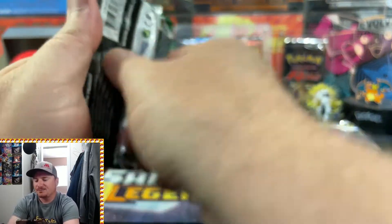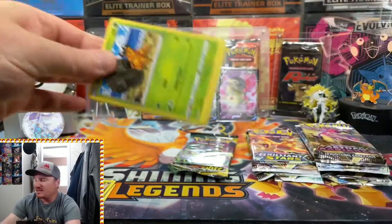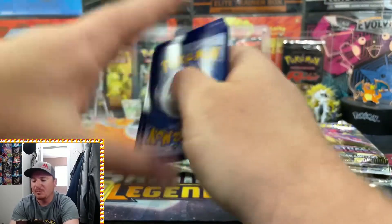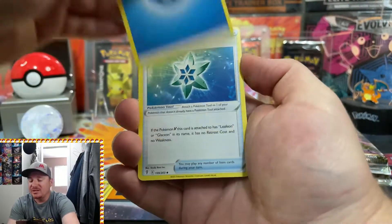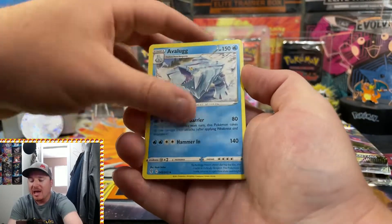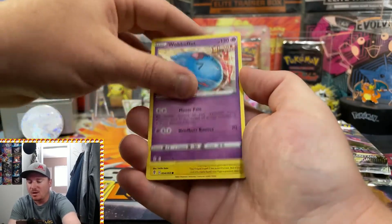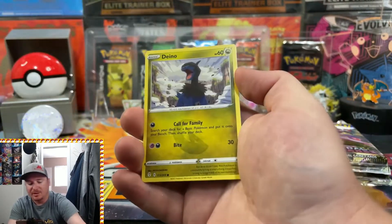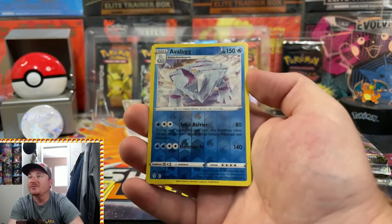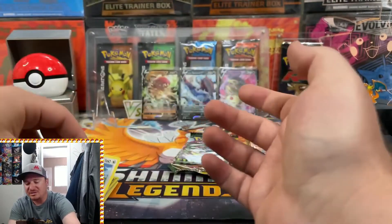So Evolving Skies not bringing anything big for us yet, but it just takes that one pack, that one big pull, to get something great from one of these sets. We've got the Snowleaf Badge, Treasure Energy, Avalugg, Dwebble, Luvdisc, Wobbuffet, Marill, Dino. Avalugg in Reverse, and the Rare — a Non-Holo Stoutland.